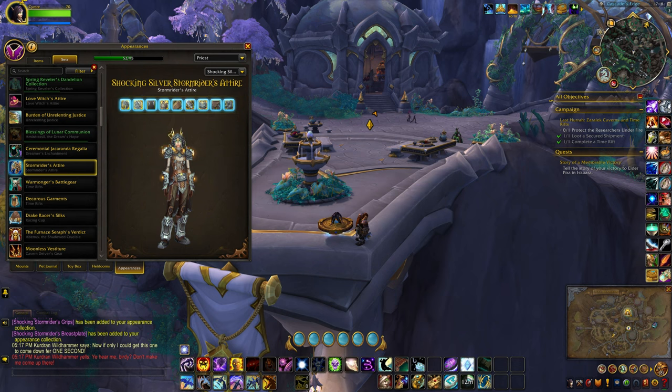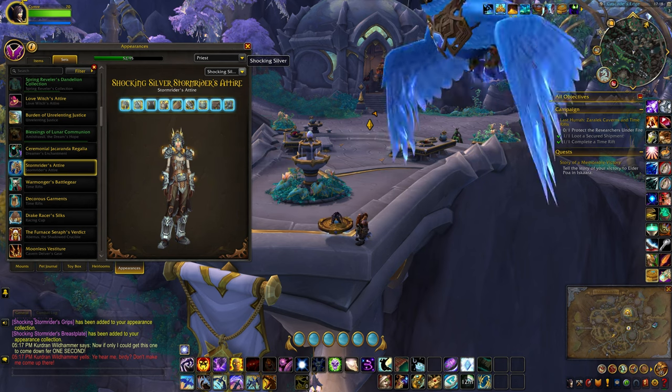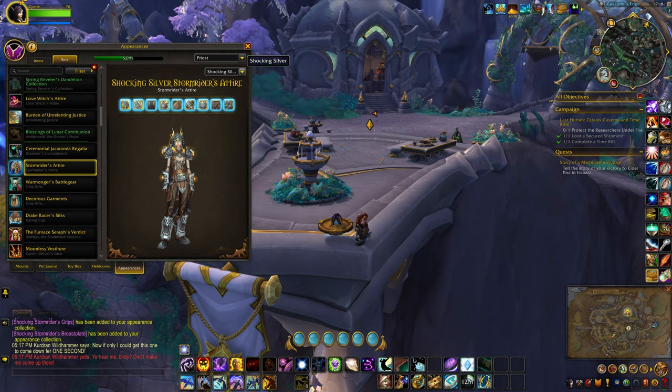The first quest gives you the basic set, but if you do the second quest you see all the little particle effects. That's definitely worth doing in my opinion, and it only takes maybe 10 kills of that Forgemaster to get all 500.